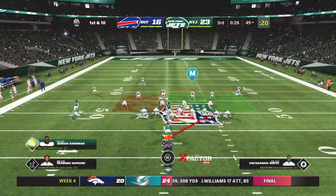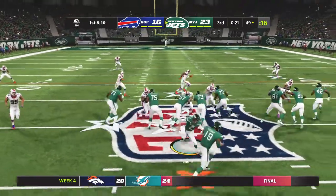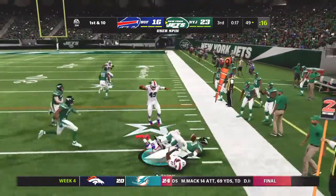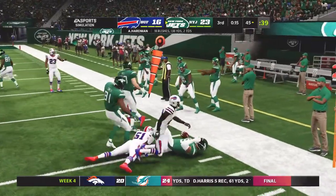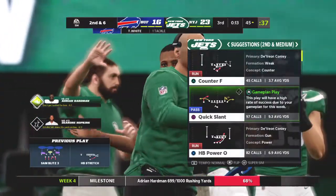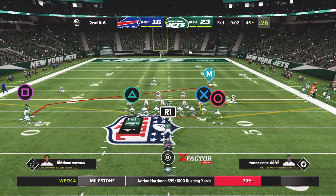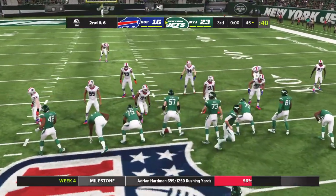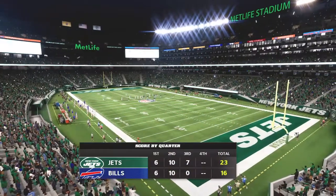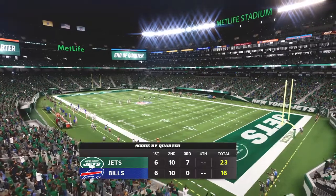First and ten now in Buffalo territory at the 49-yard line. A handoff looking right — takes this to the 45, not much space there after a nice move. Tredavious White steps up to make the play defensively. And that is going to do it for the third quarter of action.